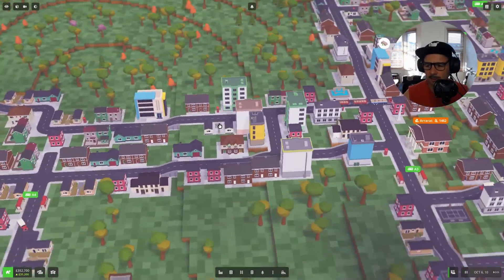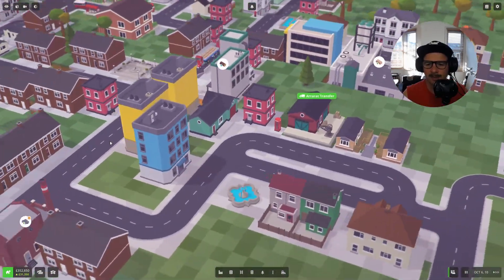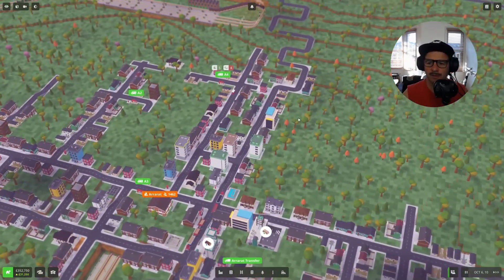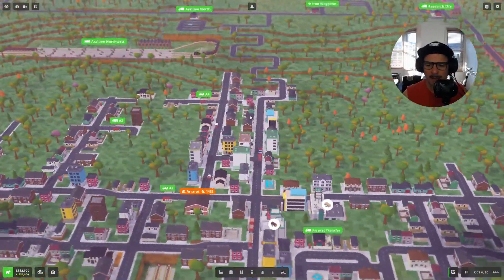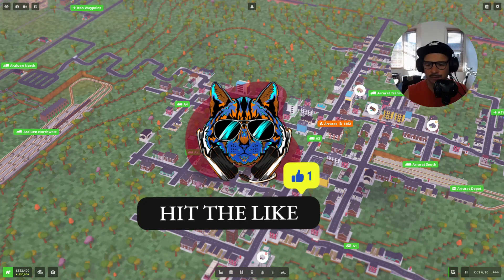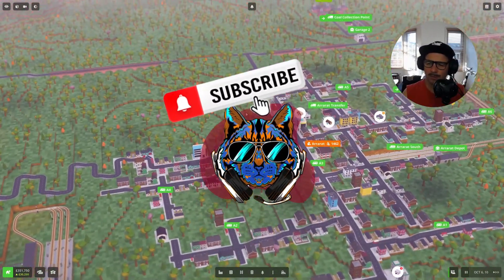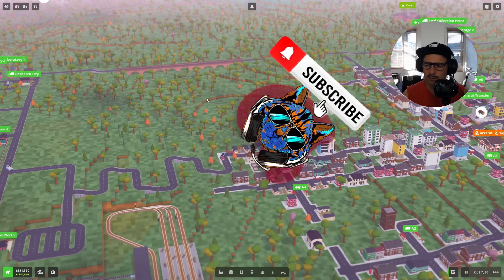Whatever episode this is, last episode we created these lovely trucks. They're struggling to go up and down the hills, and of course in this series we're playing on non-level ground — the Australian outback with rolling hills, the hinterland, not giant mountains but lots of hills that stack around, lots of valleys, nothing too deep but just lots of them.